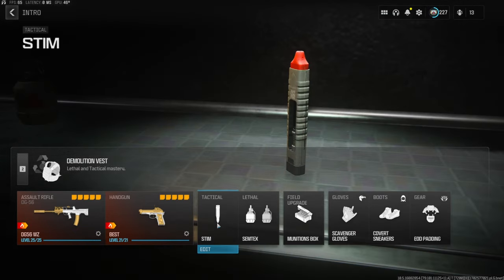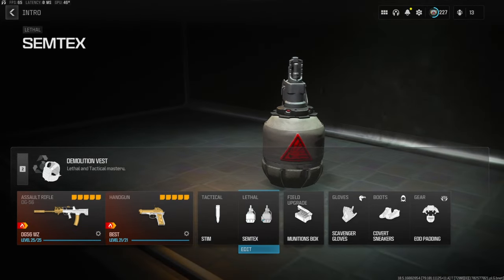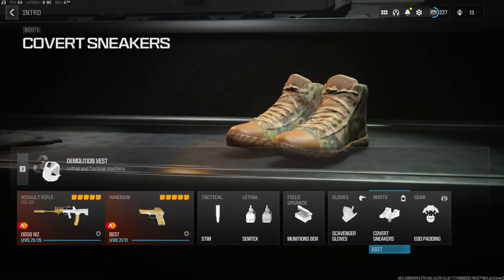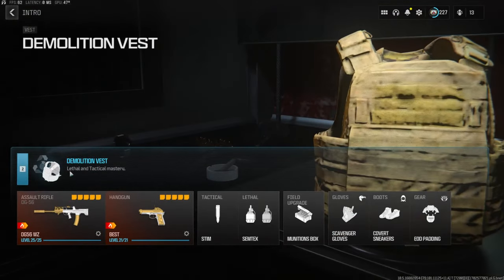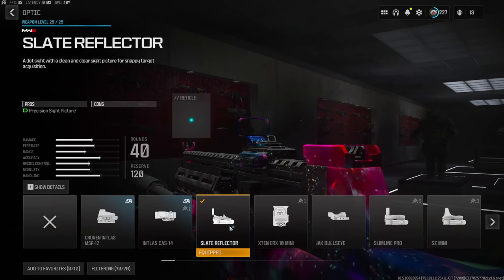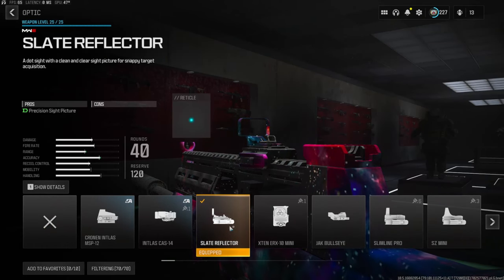On the secondary we're going with the Renetti. Tactical is the stim, lethal is the semtex, field upgrade is munitions box, and scavenger gloves, covert sneakers, and EOD padding. On the vest we're going with the demolition vest — this basically gives you two lethals and it also resupplies them.